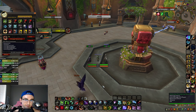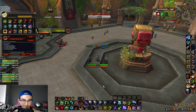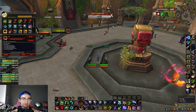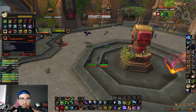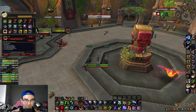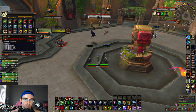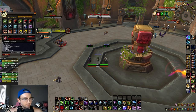As a Beast Mastery Hunter you want to run a mortal wound pet — basically an Undead Raptor, Rodent, or River Beast. Against a Ret Paladin, avoid the Undead Raptor since it can be stunned by Wake of Ashes; a Rodent is better there. Keep mortal wounds active as much as possible — it has a 6-second cooldown and lasts 10 seconds, so it's essentially always up while your pet is on the target. Do not use exotic beasts since they don't have mortal wounds.